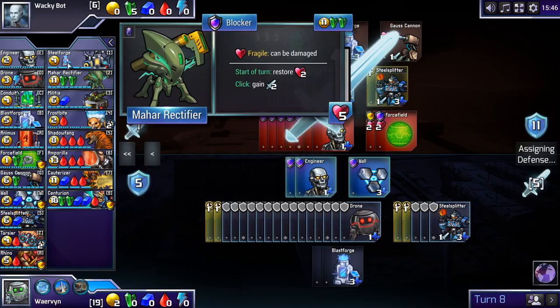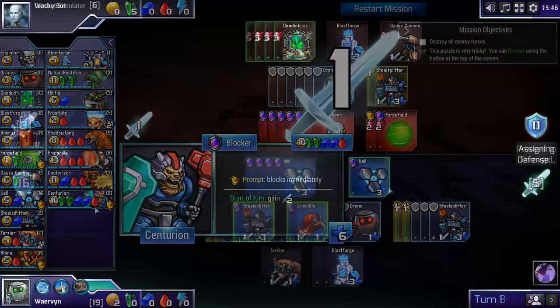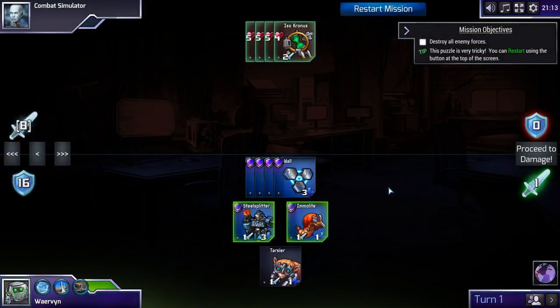That's just a short example of the units available — there are way more than this. I wanted to illustrate the thinking process in this game and how complicated it can get. Now with this mission I'll show you a walkthrough — be aware this is a spoiler because I'll show you how to beat it. It took me a long time to figure this out, I think about 30 tries, so it might look easy now but it certainly wasn't for me.